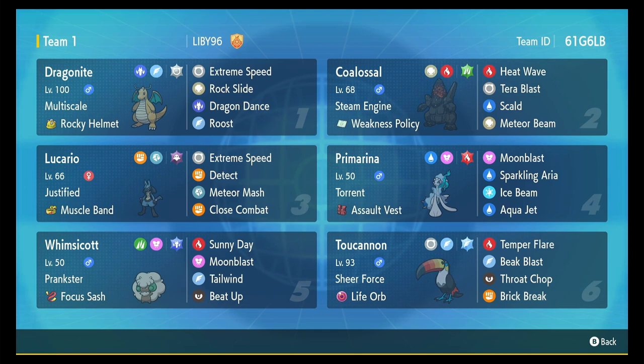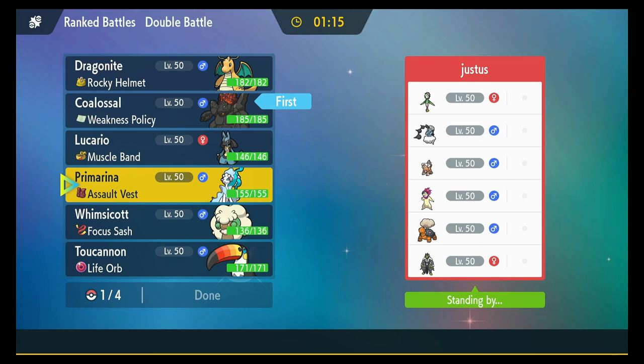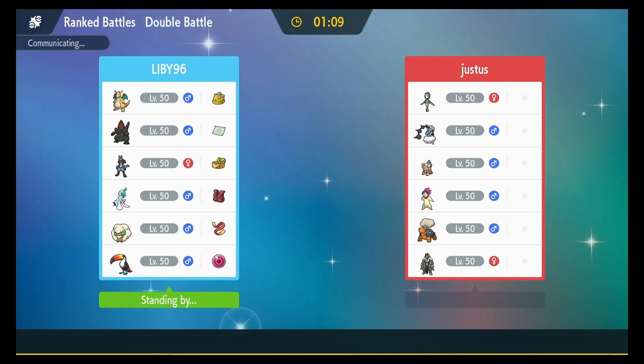Alright, we're back. First match, facing off against Justus. I'm going to lead with the Colossal-Prim combo — not going to overthink it, not going to second guess myself. I'm going to get Lucario-Whimsicott off and the Colossal-Prim combo off. That's what I came here to do.